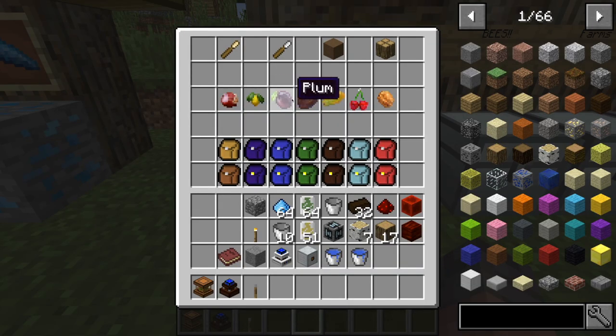Another thing I wanted to quickly go over is how this mod adds a bunch of different types of fruits, nuts, and all that type of stuff. You can gather these from trees — it's kind of like getting an apple from an apple tree. It has all these different fruits that you can, of course, eat and use for cooking.